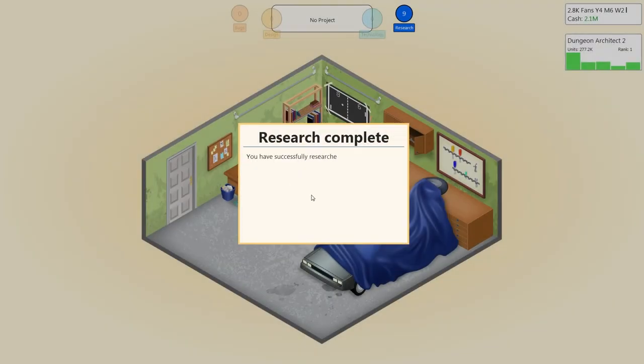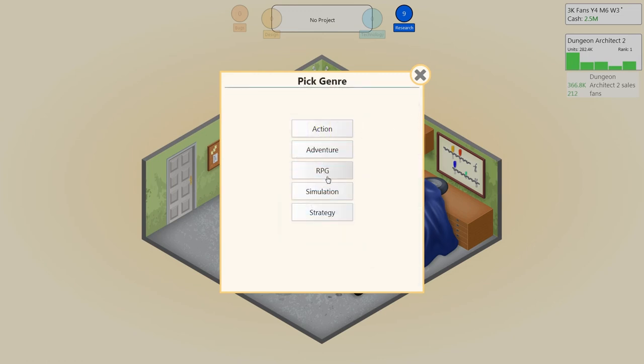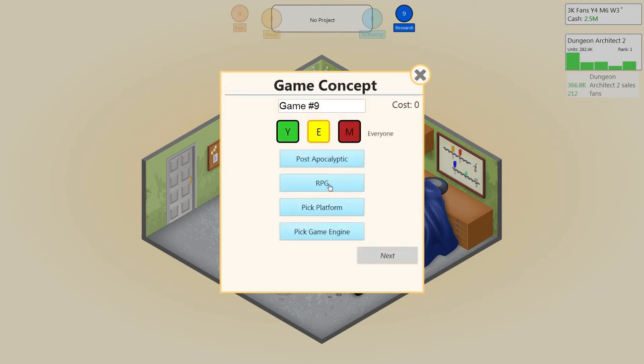As soon as we've researched that, let's get to making a new game — a post-apocalyptic RPG. Like Fallout, but instead of Fallout we'll call this... Nuclear Autumn. Why not? Let's go for PC as per usual and use Random Engine version 0.1.